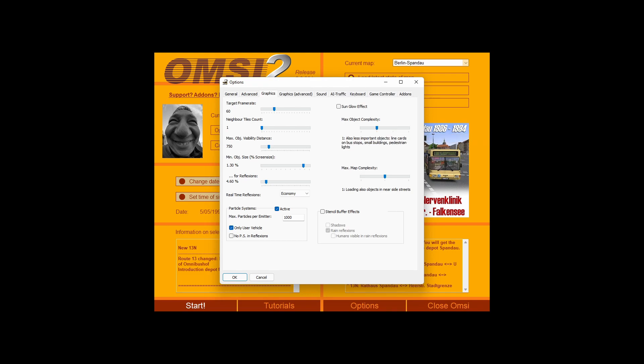At number one you get less important items, and at zero it's just the basics — bus stops, waiting areas, traffic lights, traffic signs, crossings, etc. Down here you have options for loading all objects, loading all objects inside streets, and loading objects on the main route only. I'd leave it at one or zero — you can go to zero if it really does help boost your performance.